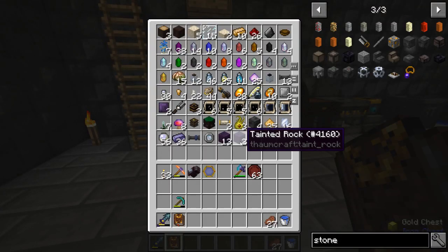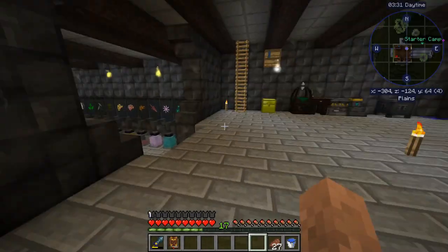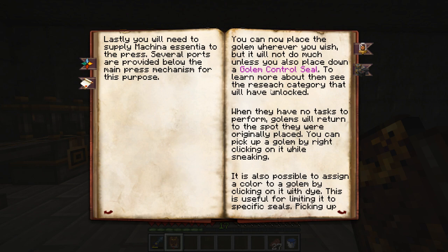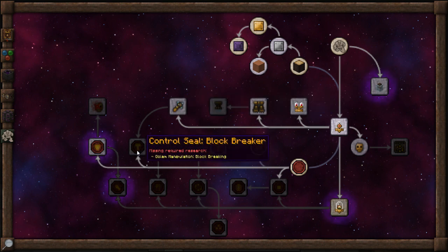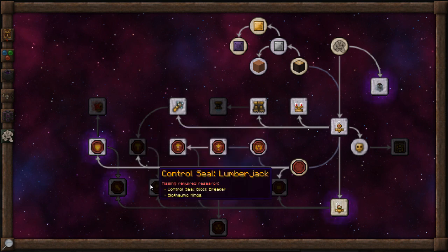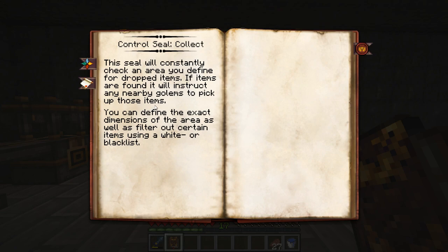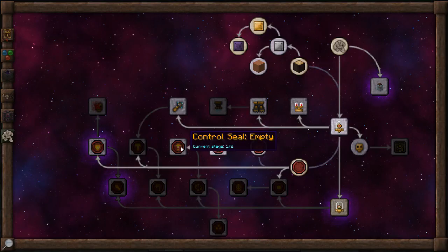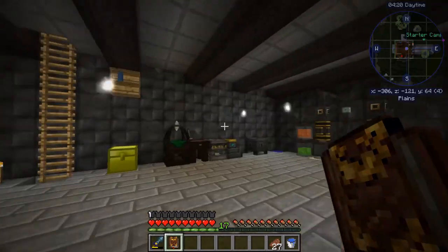Let me make some thaumium plates and see if we can put them in there. Okay, maybe that stuff has to be in my inventory. Let's go to the Thaumonomicon - biothalmic eyes, different things you can do. Block breaking - essentially what I want to get to is block breaker. The seal block - actually I want lumberjack, which we have to hit block breaker first, then we can go to lumberjack. We want collect as well. Store - can place inside of container. We want golem manipulation, block breaking.